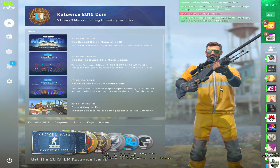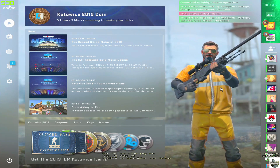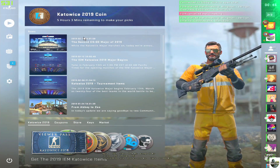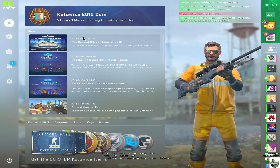Ever since CSGO was released, I've always felt like there was some kind of weird mouse input issue in CSGO. It just never felt like the raw input felt right to me. So ever since I took my break from Counter-Strike and came back to it, I've been searching forum after forum trying to find a way to fix the mouse input. And recently, I've stumbled upon something that feels a whole lot better.